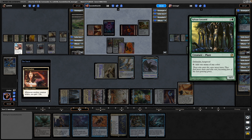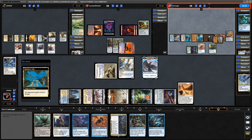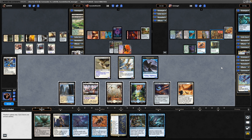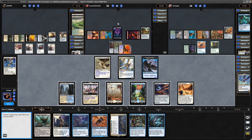Reliquary Tower. This is handed over to someone when he tapped it for mana, as is Temple of the False God, so only access to two colours at the moment. Hands this over, which means he now controls more lands than us, so we can swing in over there quite freely if we want the land ramp.